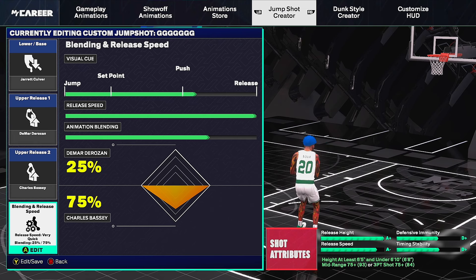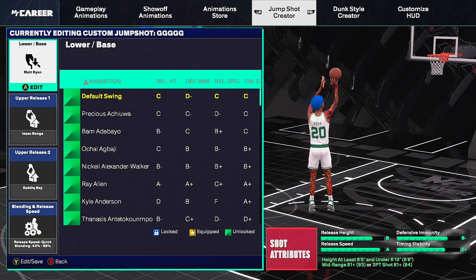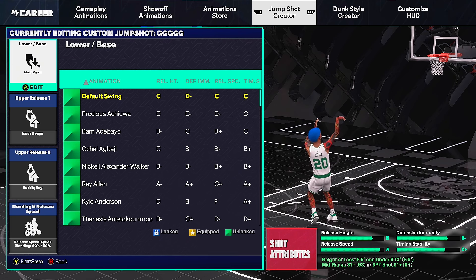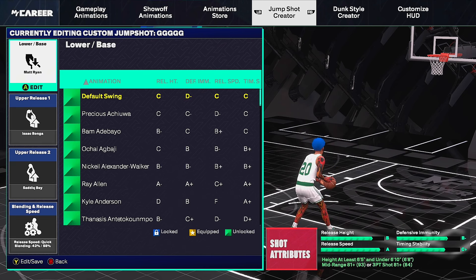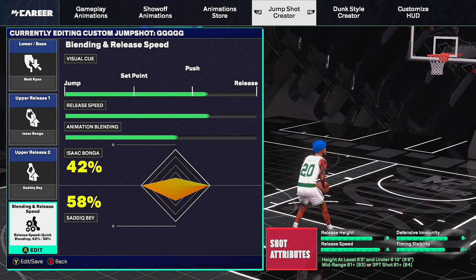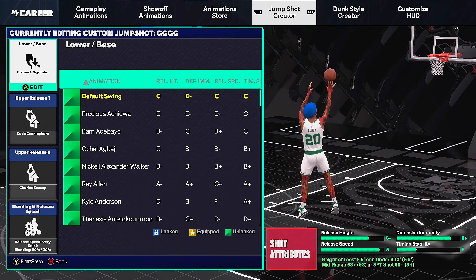Jump shot number three for tall guards is the Matt Ryan base — essentially Patty Mills base but for tall guards. If you liked Patty Mills from 2K24 but couldn't unlock it, Matt Ryan is a great alternative. Setup: Matt Ryan base, Isaac Bonga upper release one, Saddiq Bey upper release two. Visual cue is push, release speed three bars, animation blending 42 Isaac Bonga / 58 Saddiq Bey — very nice.